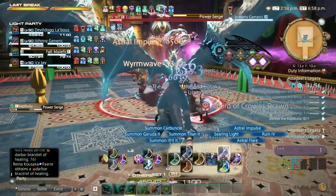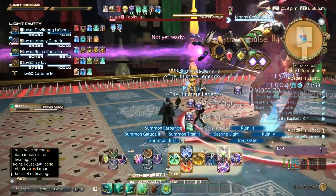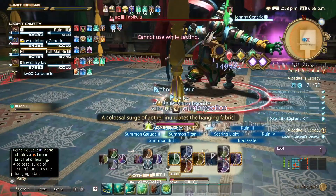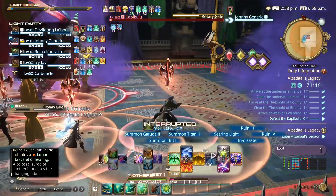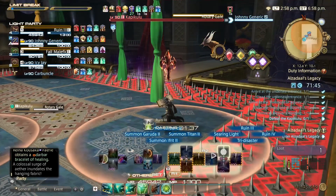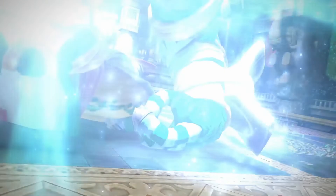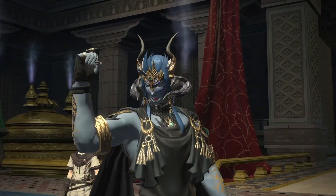Beating this dungeon may get you some sweet item level 575 gear drops. Please leave a comment below if this video helped you, subscribe to the channel, give it a thumbs up if you liked it, and I'll answer every comment. Hope you're having a great time with patch 6.1 of Final Fantasy XIV. This was Nate, aka DevilDog — have fun, play hard, and remember: the devil is in the details. Peace out until next time.